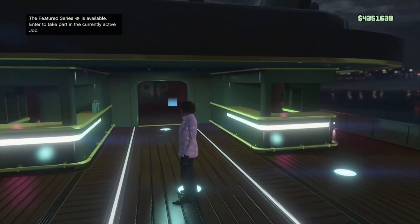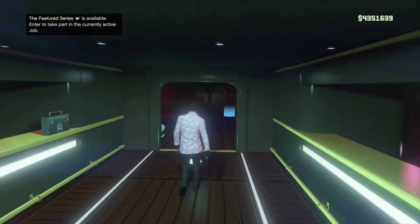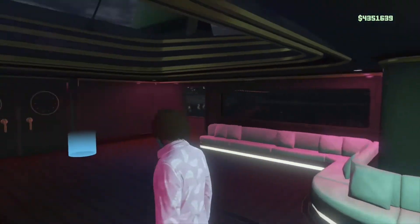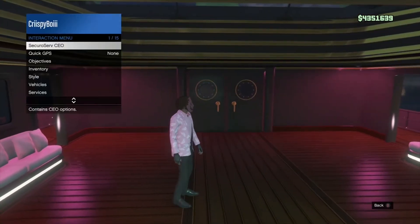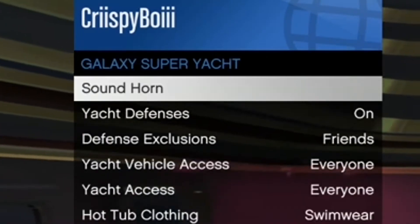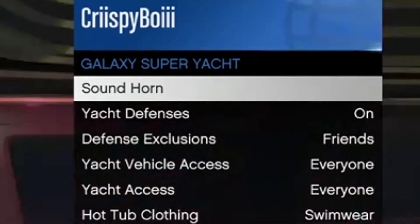You need to just follow this video very carefully. You need to make sure that you have yacht defenses on — if your yacht defenses aren't on, this won't work. If you don't know how to go into yacht defenses, you go into interaction menu, services, galaxy yacht, and then you just turn on yacht defenses. It's as simple as that.